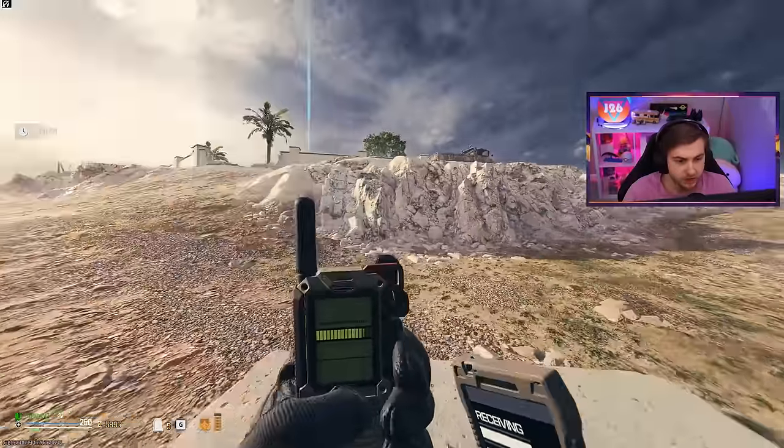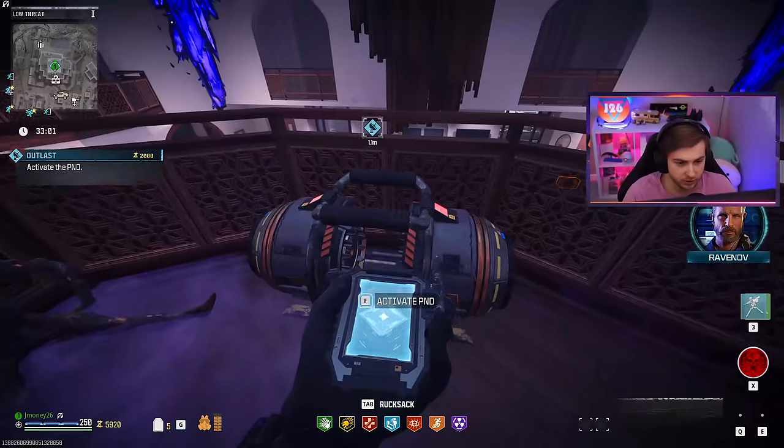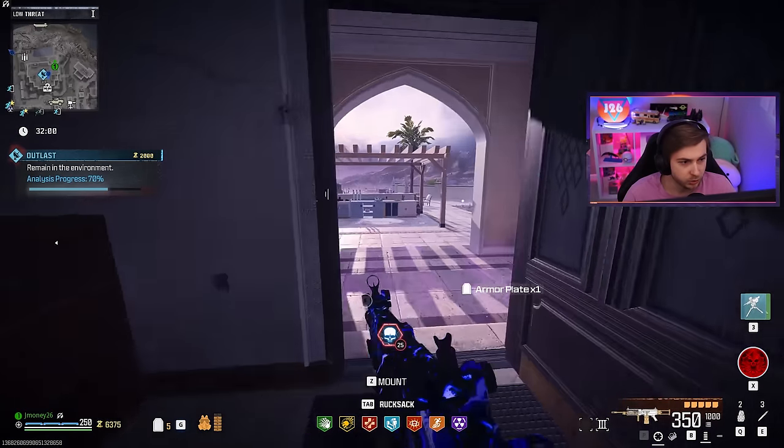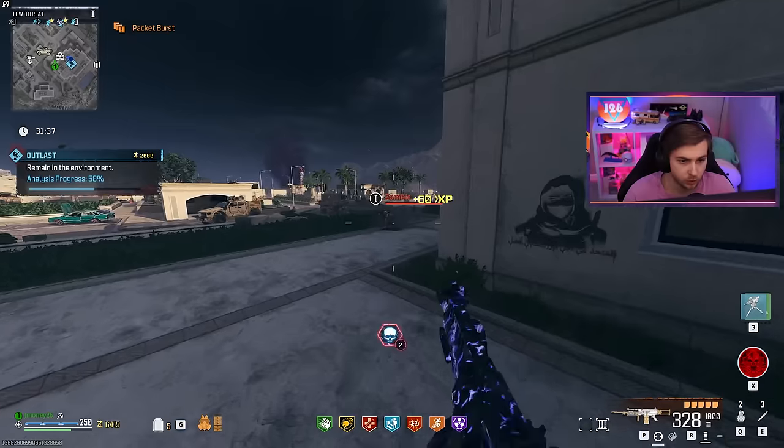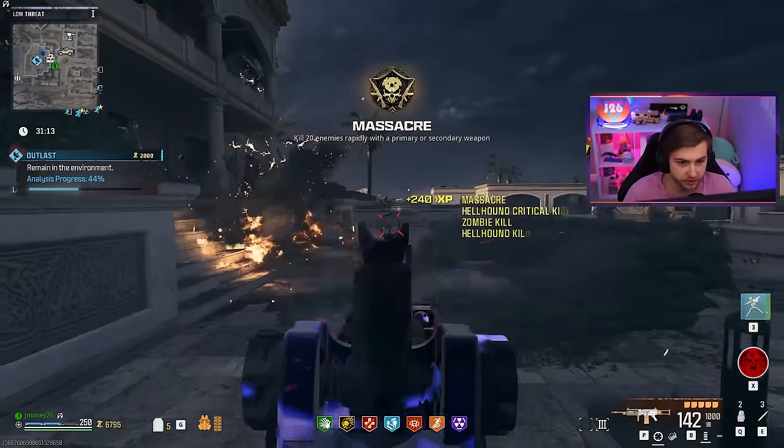I'm almost certain Outlast Contracts have not been touched. So just to test it, let's start this up. I got this up to a good percentage — we're at 70. I'm going to step out and see if Zombies are still spawning. Looks like they're still coming out of the ground over here. At least we still got this.